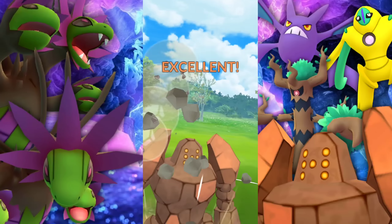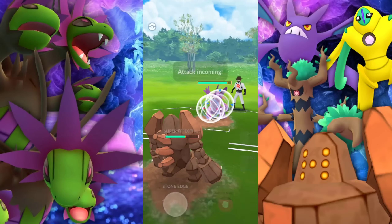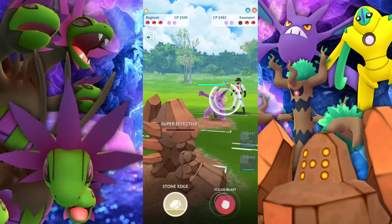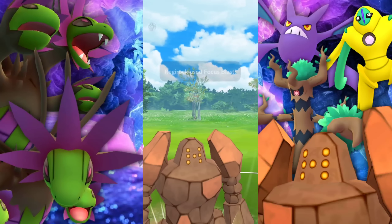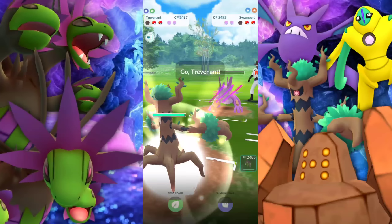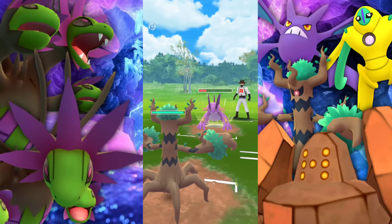We can just take everything — even if they go for a Flame Charge and then a Brave Bird, it doesn't really matter. We wanted to build up extra energy here. And even a Hydro Cannon at this point is not going to KO the Regirock, folks. If you don't have one of these, look for somebody who has one because it's amazing — Ultra League specifically. Look at the work it's putting in with Lock-On and those hard-hitting moves. It doesn't even need a bait.